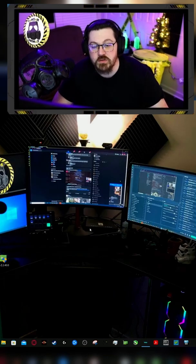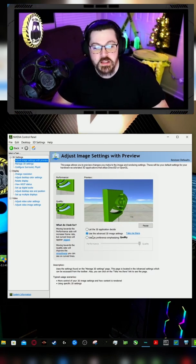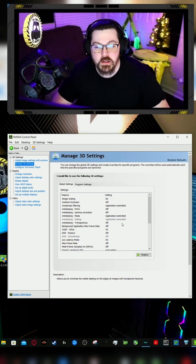Right-click on your desktop and hit NVIDIA Control Panel. When this opens up, hit Adjust Image Settings with Preview. Select Use the Advanced 3D Image Settings, then go to Manage 3D Settings.